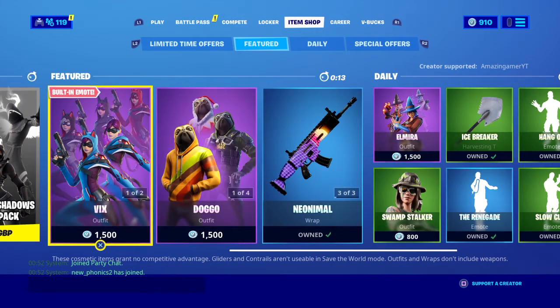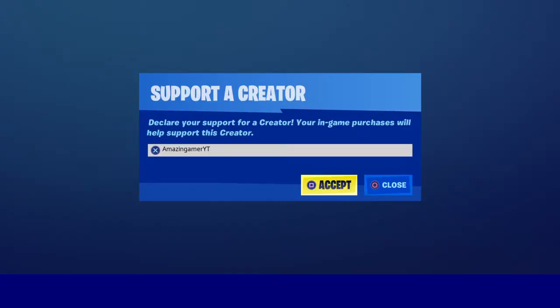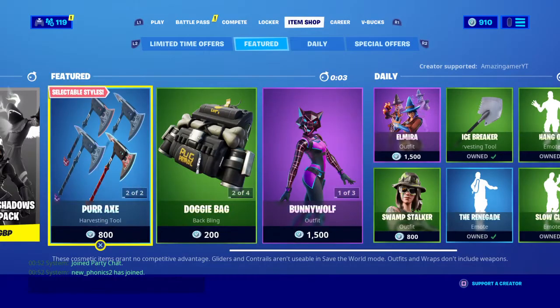It is the 18th of July 2020 and we're waiting here on an item shop reset. Don't forget to use code AMAZINGGAMERYT if you can purchase anything in the item shop. Let's check it out, what will it be — 3, 2, 1, let's check it out.